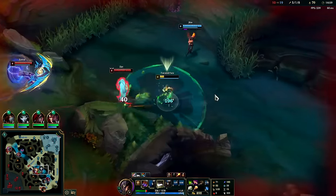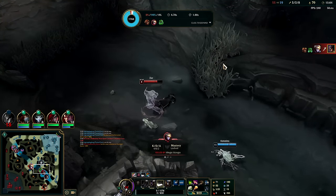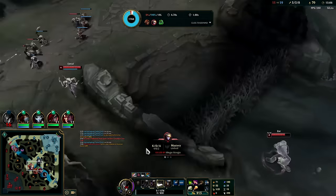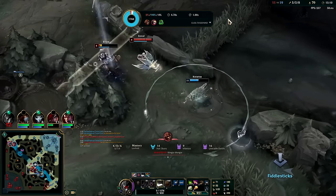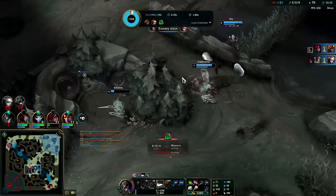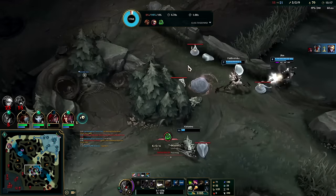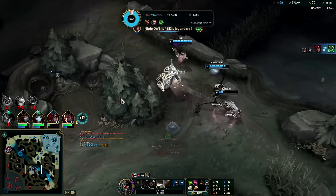I'm probably dead here — yep, Zac even flashed. So random — two of them stacked up in a bush, I need Oracles. Kata goes in and surprisingly doesn't die. I'm shocked she didn't die there — she's in the thick of it.